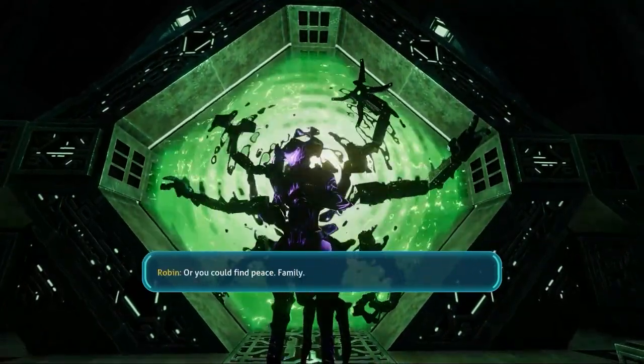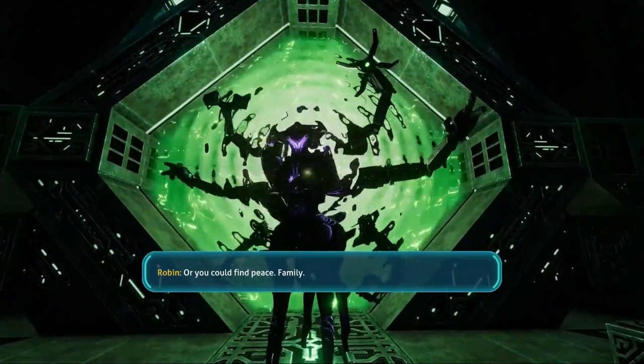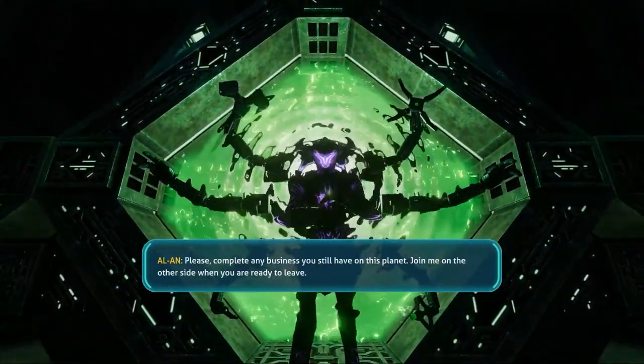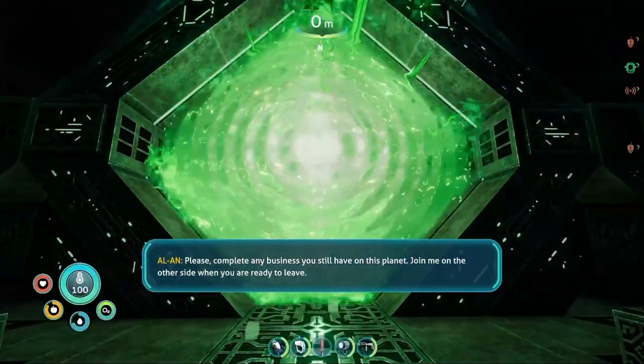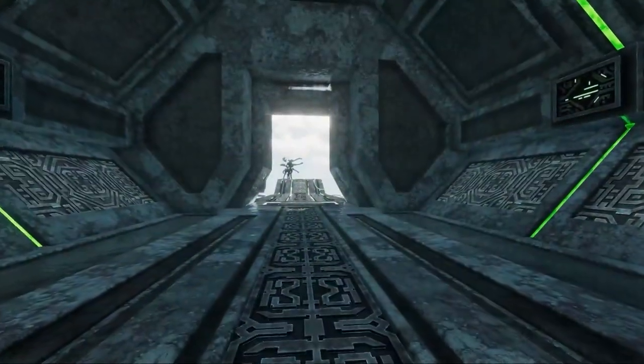In-game we know from visions that precursors have similar colored vision to us, and on top of this there are many ancient human weapons, artifacts, and art we see inside of their structures. Based on the small amount of precursor language we do see in-game, it seems to actually be heavily influenced by ancient Hindu texts. The fact that our PDA can translate some of their words with what seems to be no struggle at all also further backs up this idea.